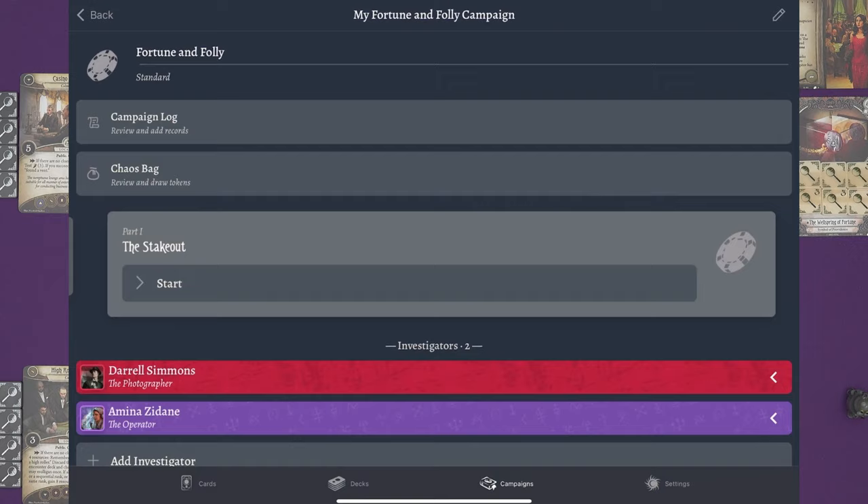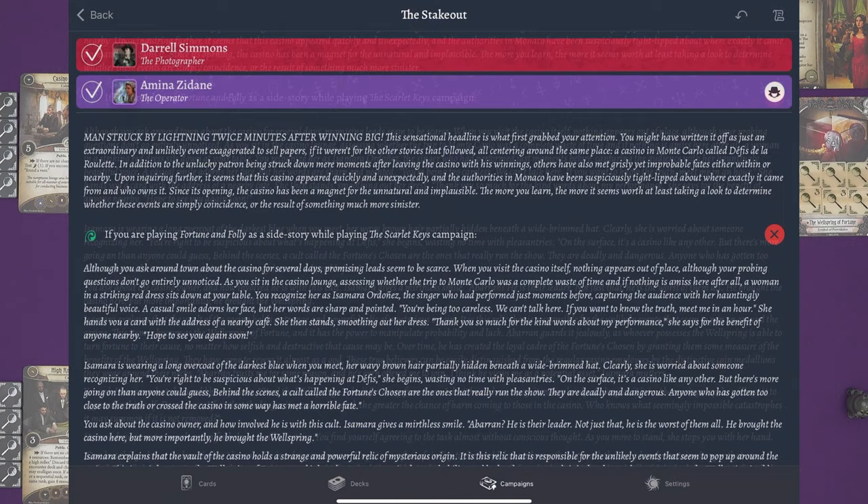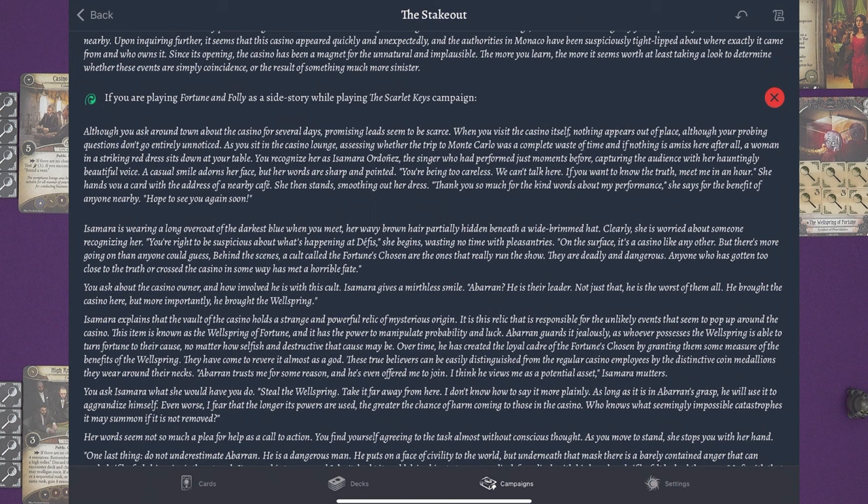Let's go to Part One: The Stakeout. Amina is going to be our lead investigator. The story begins: 'Man struck by lightning twice minutes after winning big.' This sensational headline first grabbed your attention — you might have written it off as extraordinary if it weren't for the other stories that followed, all centring around the same place: a casino in Monte Carlo called La Fille de la Roulette. Others have met grisly yet improbable fates within or nearby, and the authorities in Monaco have been suspiciously tight-lipped about where exactly it came from and who owns it. Since its opening, the casino has been a magnet for the unnatural and implausible.